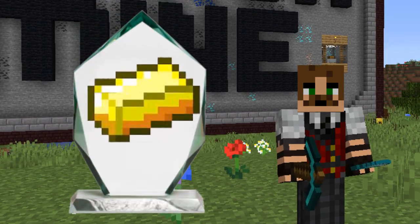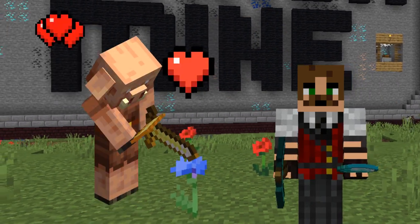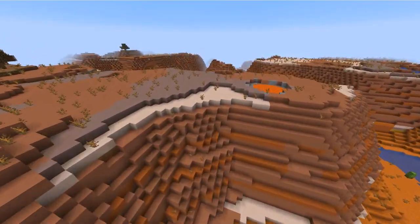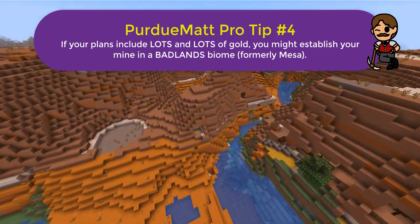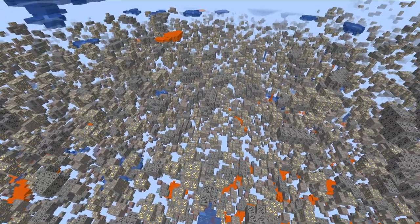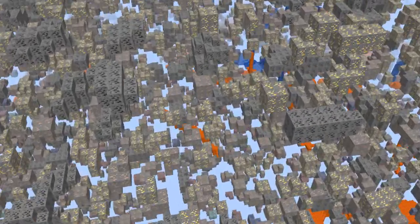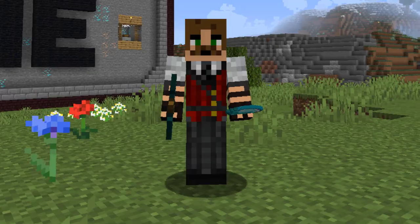Perhaps gold's high on your priority list — maybe you want to corner the market on golden carrots and apples, or perhaps you want piglins to absolutely love you and give you all sorts of great trades. If that's the case, you might want to establish your mine in a badlands biome, formerly known as the mesa biome. The spawn rate of gold is much, much higher in the badlands. Gold will spawn at a much more dense rate, and as high as level Y79 in the badlands biome, as opposed to a maximum height of Y32 in other biomes. All the other resources spawn at about the same rate and depth, but gold is much easier to get here.